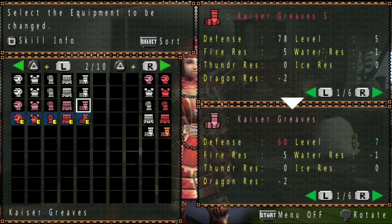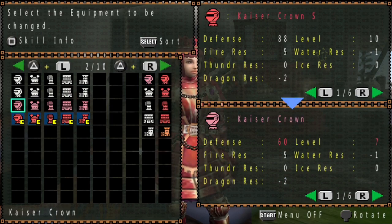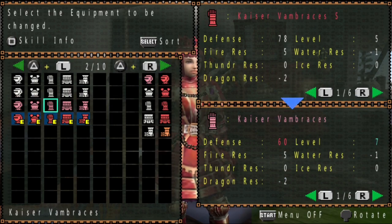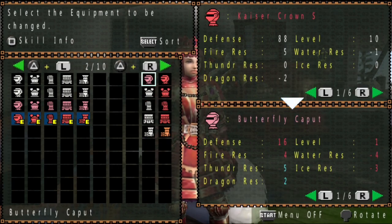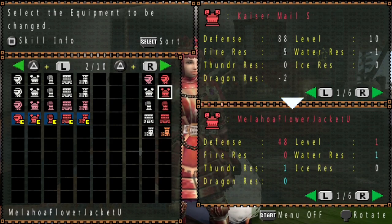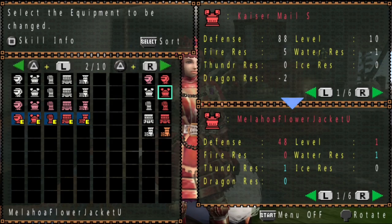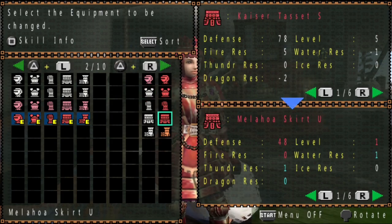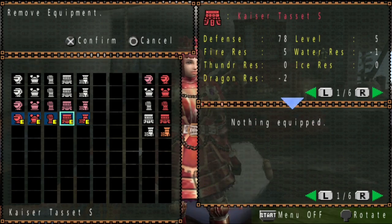And then my armor sets here. Whenever I play Monster Hunter I prefer to stick with full armor sets instead of mixing and matching and having clown gear. Except for this stuff because this is gathering gear — a gathering set I will mix and match because I don't really use them that often, so I don't see myself in some goofy looking gear much.